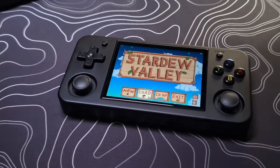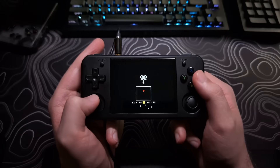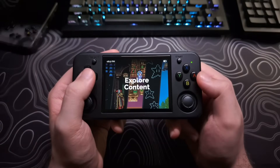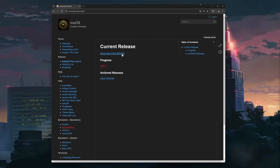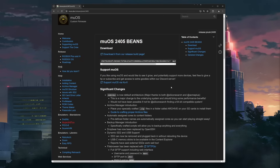MuOS has released its new version, previously labeled version 11, which is now officially known as Beans. You can thank the MuOS Discord community for submitting and voting on that name. I'm not calling it Moose Beans — I know you'll be very disappointed, Azul. The image of the new version can be downloaded on the MuOS website, muos.dev. I will showcase some of the major changes, but the complete patch notes will be on the website.